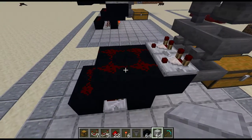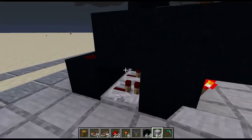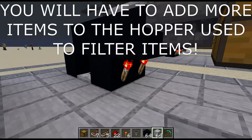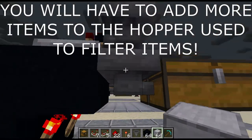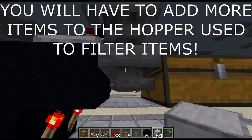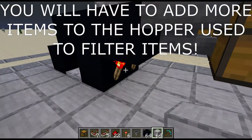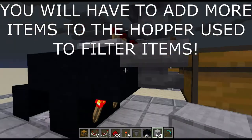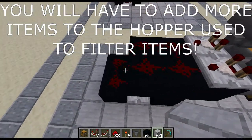You just want to extend the redstone one block more. The redstone torch is going into this block, which will also power that hopper — doing the same thing as this, just one block longer.